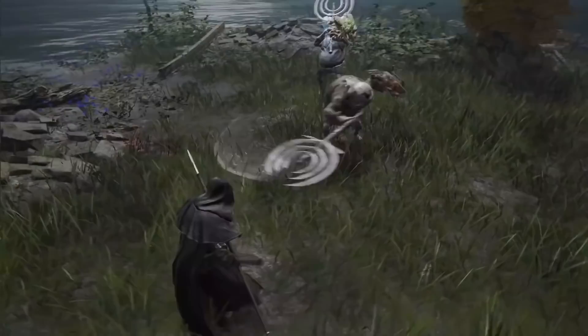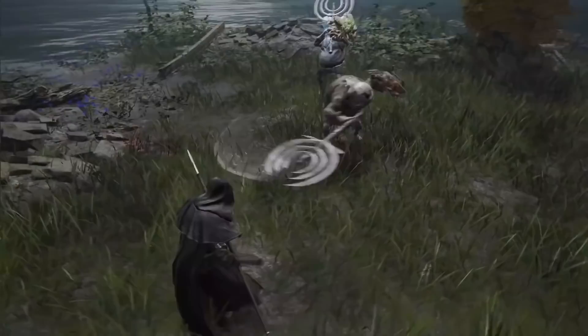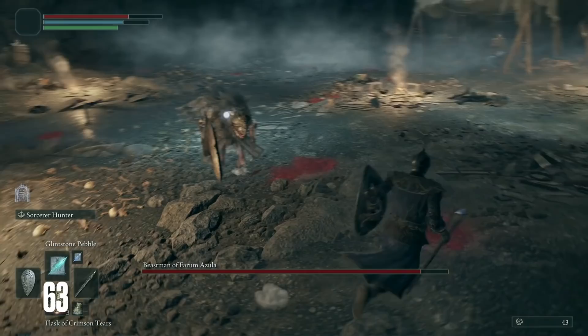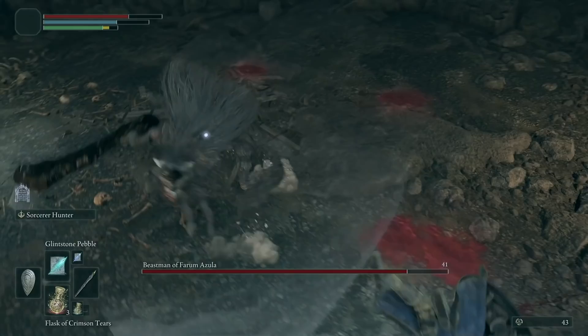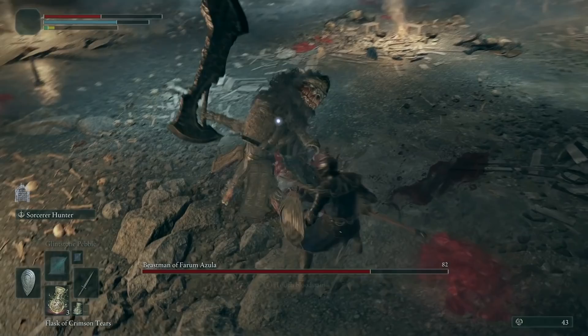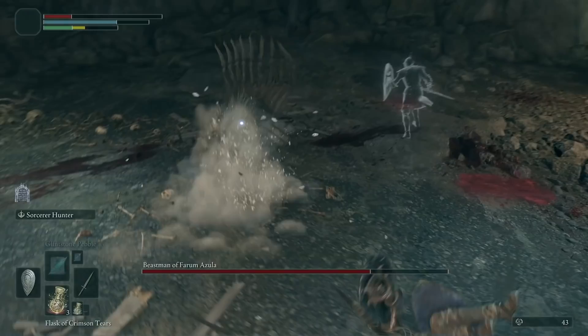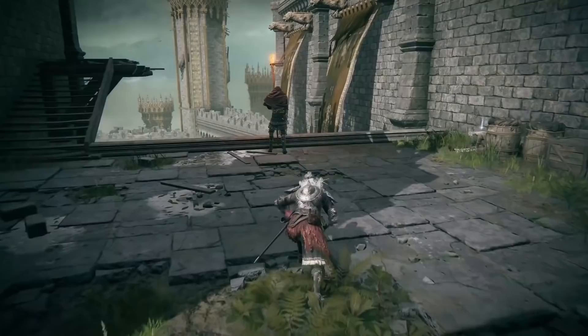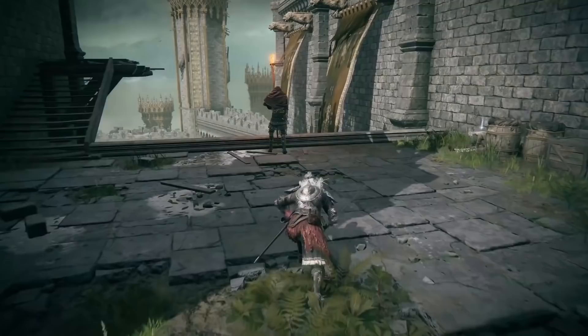Jumping attacks are also great for doing additional damage to mounted enemies and knocking them down. There are several guard mechanics in Elden Ring as well, and guarding is most effective if you have a shield equipped. When timed correctly with your own attack, guarding can result in a guard counter, with a unique visual and sound effect, which can open up enemies to critical damage and break their stance. Guarding does consume stamina, and if you run out your own stance will be broken. Moving with the crouch button — stealth in Elden Ring — can also have a big impact on combat, as enemies will be less likely to notice you in that crouch state, amplified even further during nighttime.